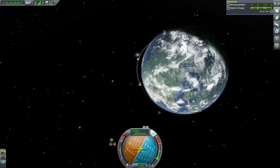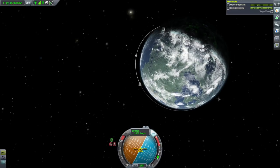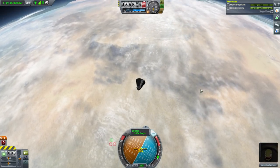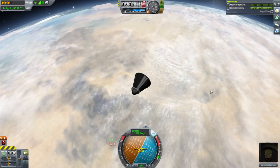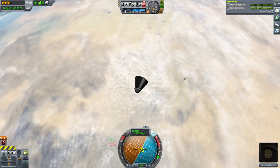I've brought it down so we're going through the atmosphere for a fair amount of time, so that the atmospheric drag will slow us down gently. Since you're using atmospheric drag to slow down gently, re-entry takes a while — you'll be thankful for the physical time warp.